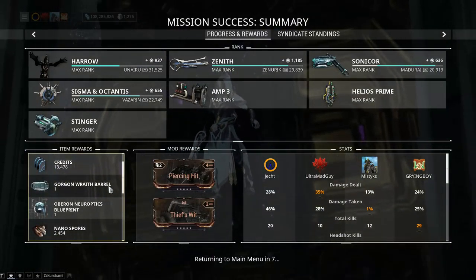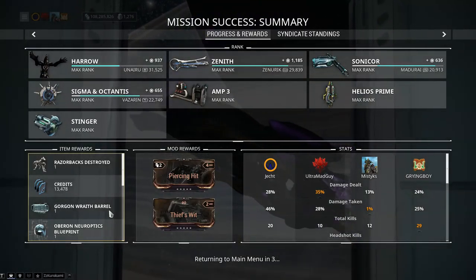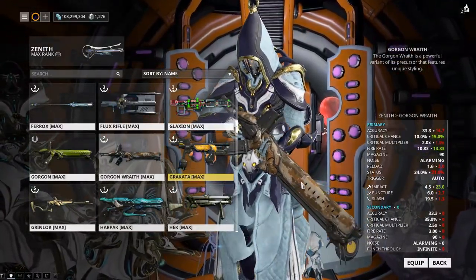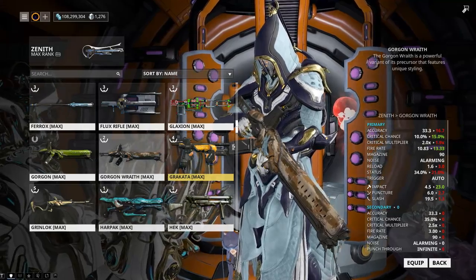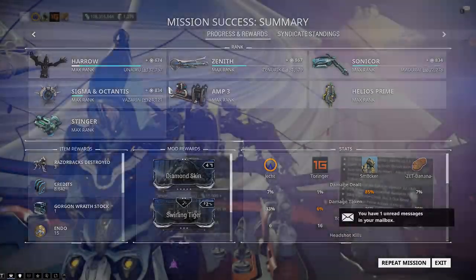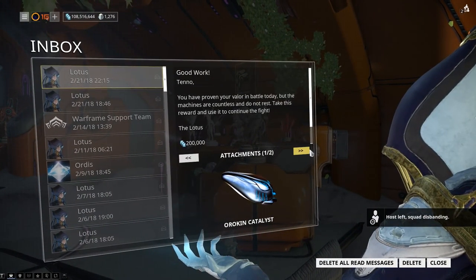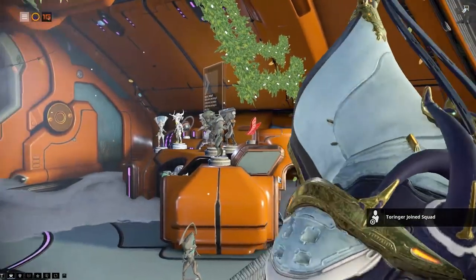From doing these, you get the Gorgon Wraith parts to be able to build the Gorgon Wraith, so there is more than saving the relay as a good reason for doing this — because let's be honest, everybody should have a Gorgon Wraith in their life at least once. After the third run, when you get back to your ship, you will receive a message that gives you your Orokin Catalyst and your credits for completing this.